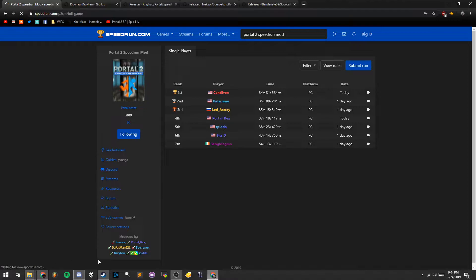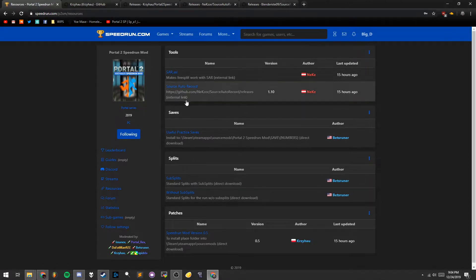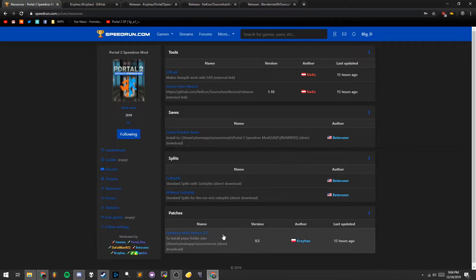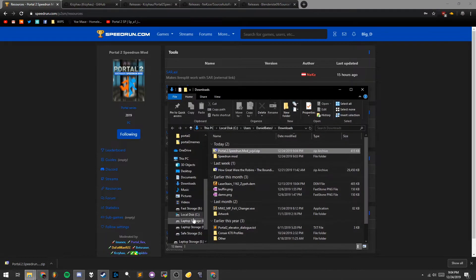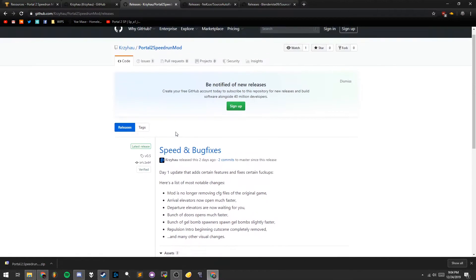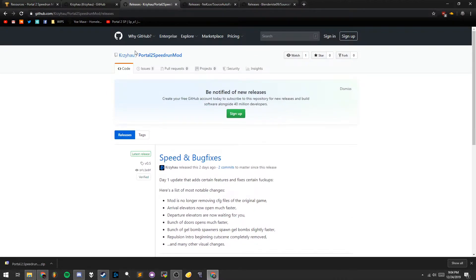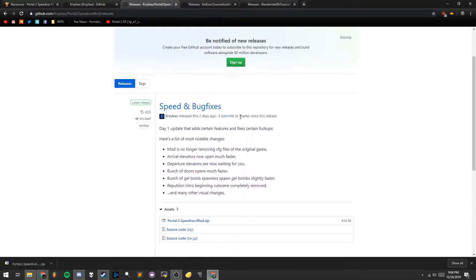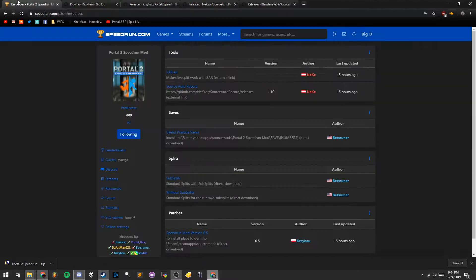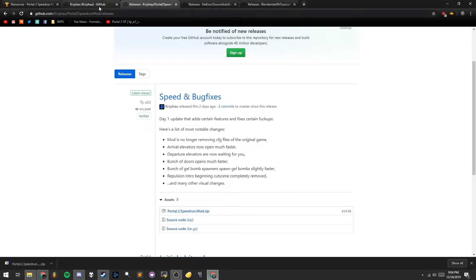If you go over to Resources, it's got things like SAR, which I'll go over in a second, some save information from bestrunner, and then the mod itself down here with the patch version. What I would do is click there — it looks like it just downloads straight from there. But what I did is I brought up Curzio's GitHub, and he has releases on there. This is version 0.5 that he links directly. You can just download that.